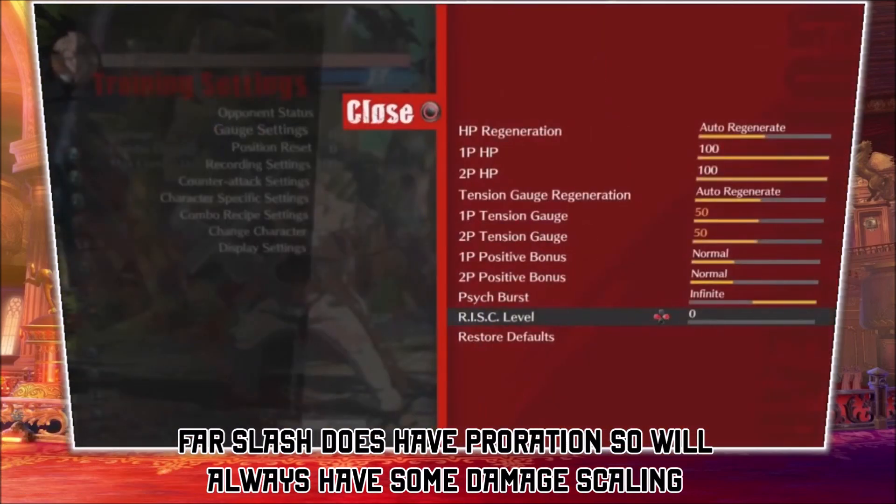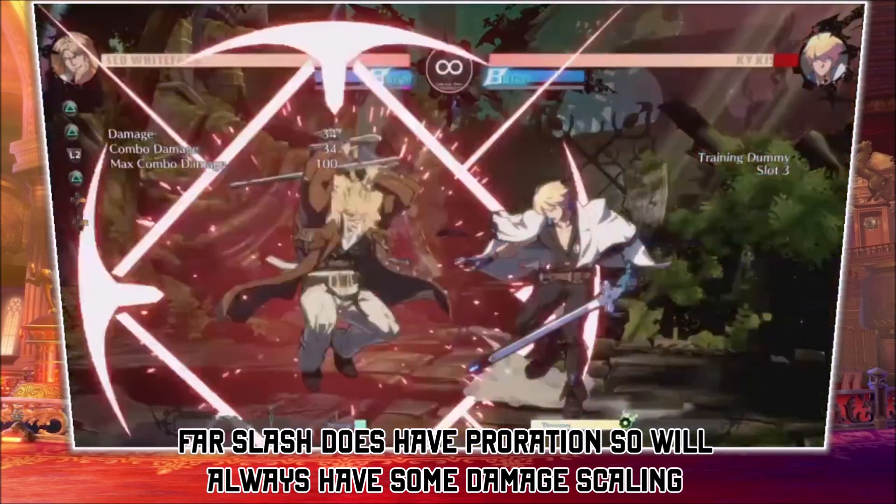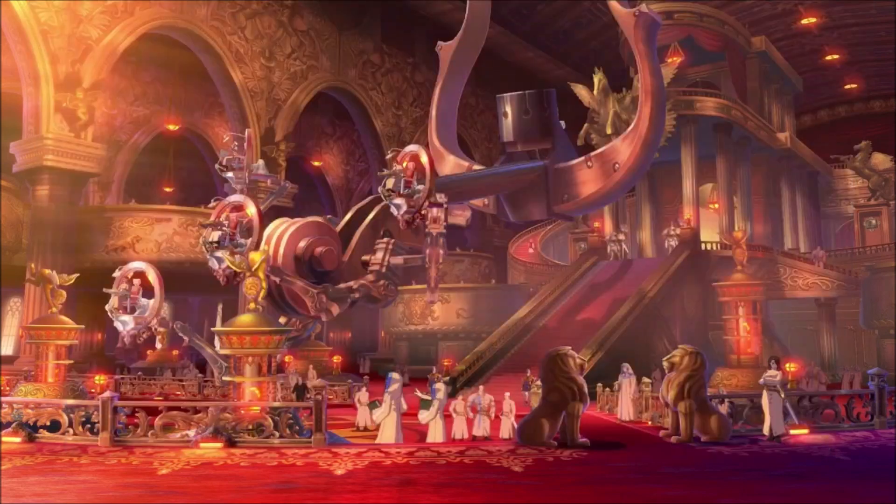Some buttons have better proration — this is the key thing. Some buttons allow you to do max damage again. As you can see here, far S doesn't do that, so even with Risk, far S will still scale. Whereas close S — if you've got a bunch of Risk, that's the combo starter you want, because it's going to do a lot of damage since the button after that allows the damage to start getting scaled later on.